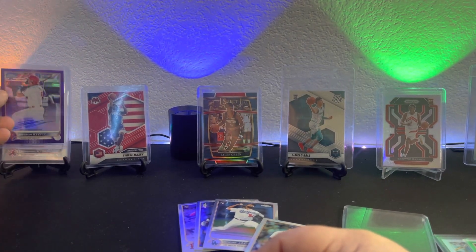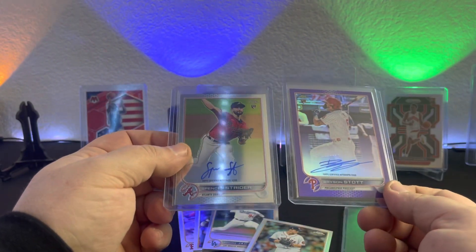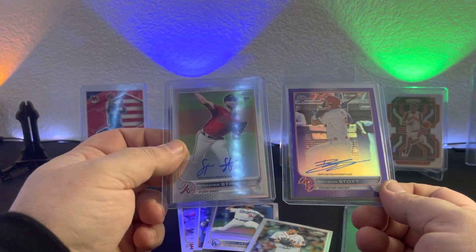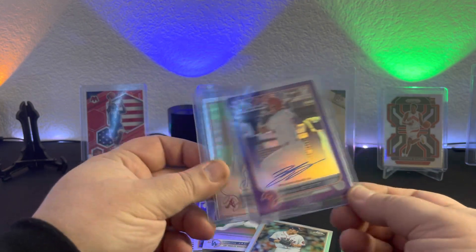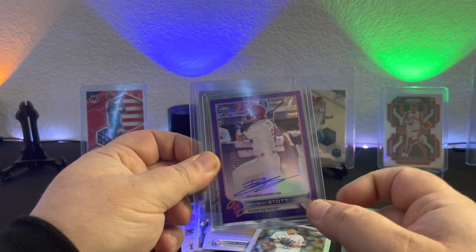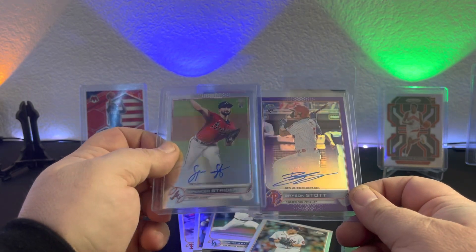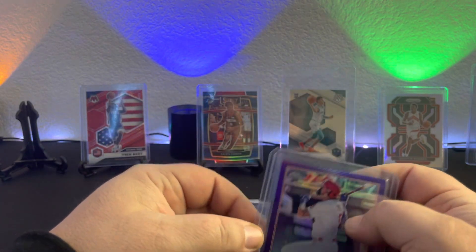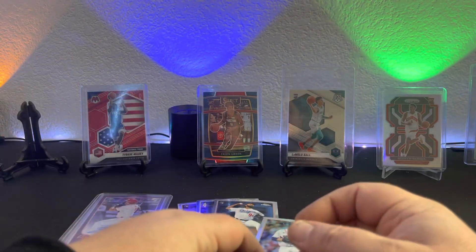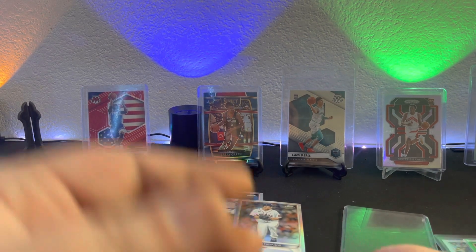But everything else I'm not mad at. I'm glad I pulled a Bryson Stott and a Spencer Strider — probably the best pitcher rookie and one of the top position player rookies in rookie form. So you're not going to hear me complain at all about that rip. I hope you guys have a wonderful holiday season, and I'll see you guys on the other side next year. Peace.